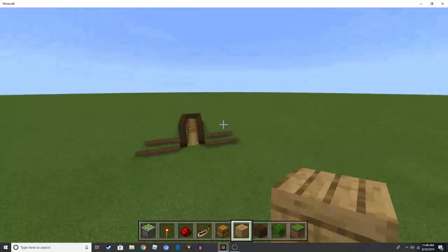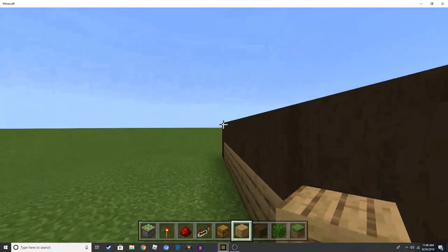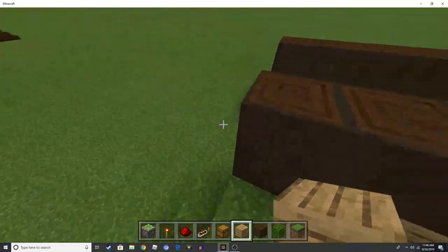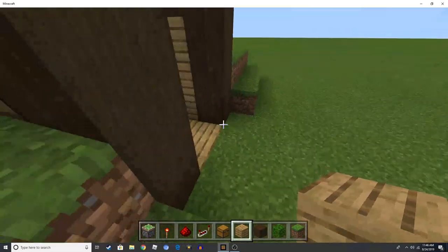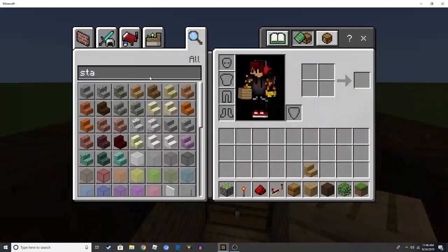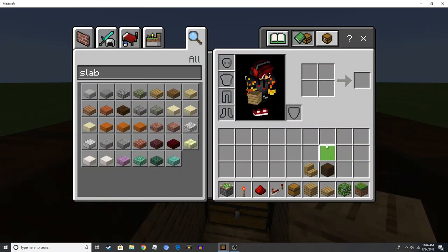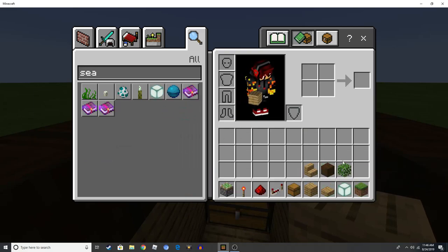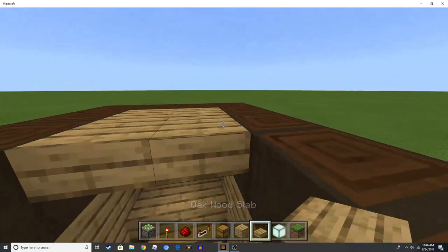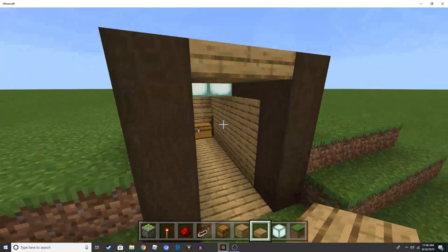If you have a house with the door there and make it look like you're really good at redstone — like if you're playing on a faction server or something — this would be something you could build. I'm going to add finishing touches now: some slabs for the roof, maybe some lanterns for decoration.